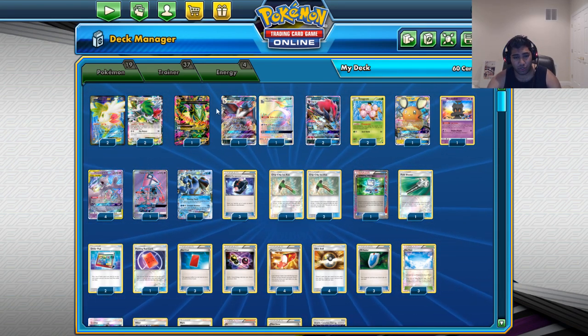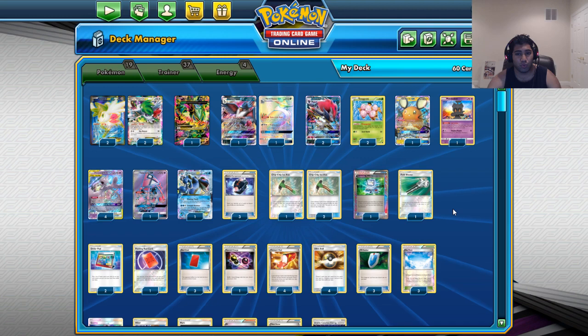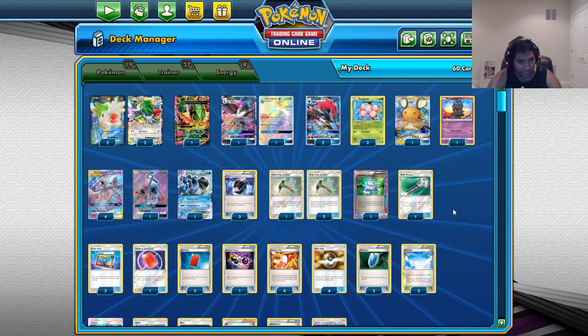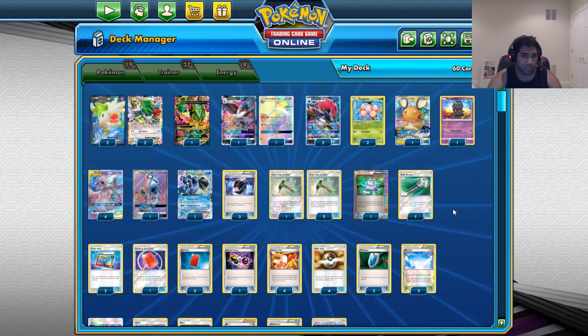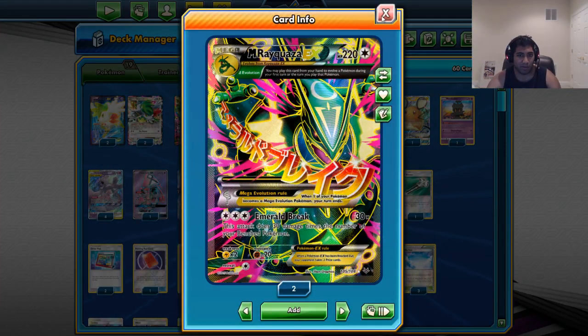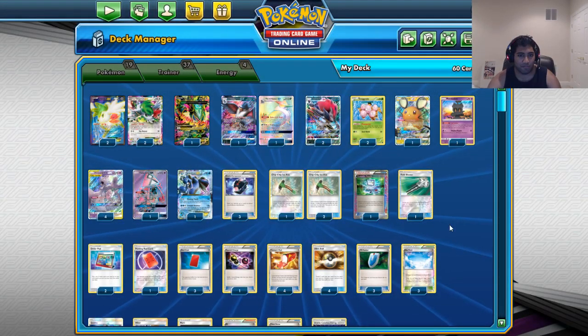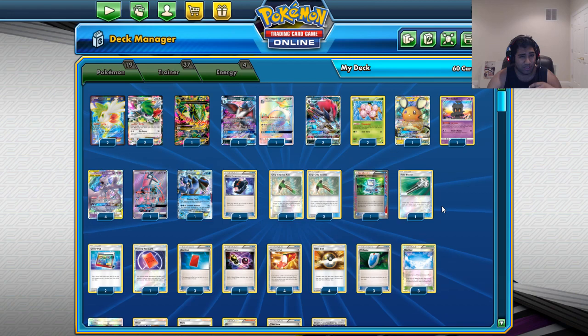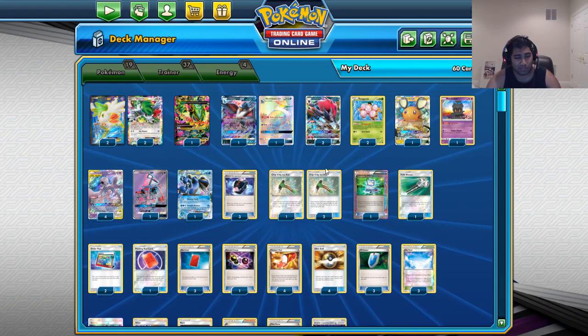There's 4 Shaymin, because a lot of this is you need to go turn 1 and get your setup. You need to put them to a really low hand size turn 1, and if you don't, a lot of the time they can actually just play the game in Expanded, and you don't want that. There's 1 M Rayquaza Emerald Break, because we just want to amplify the damage we can do with the Skyfield combo — Zoroark still does 20 times, but 30 times just makes things faster, because they're going to eventually get out of the lock, so we just want to kill them as quickly as possible.